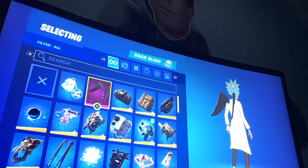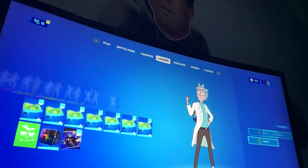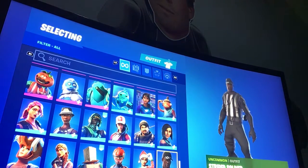Baby Groot, the swords, the Shing Shangs, Little Kevin, the Galaxy. Some of my favourites — the wings, cause when you jump they flap. And then the skins.